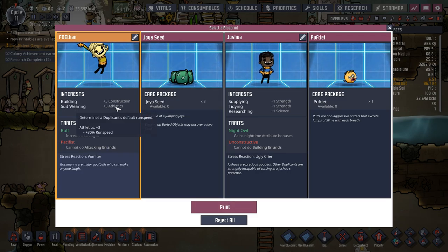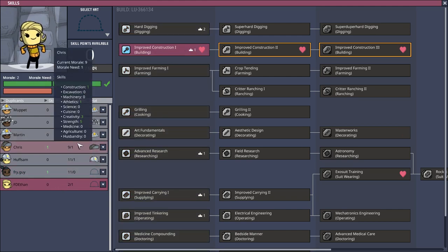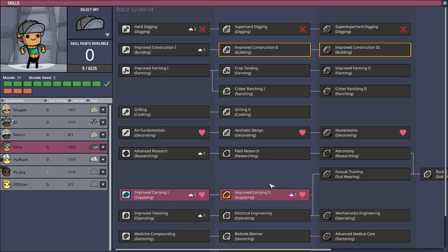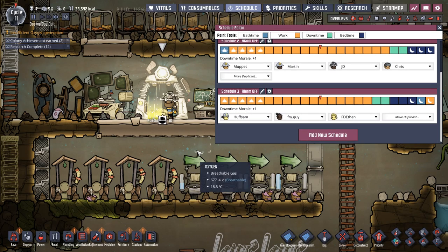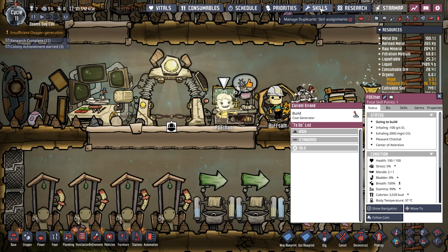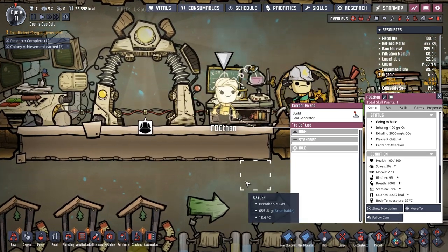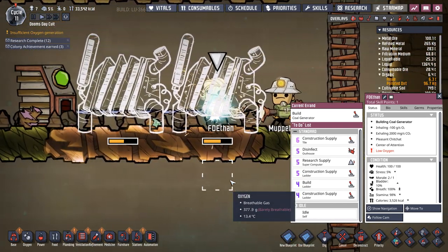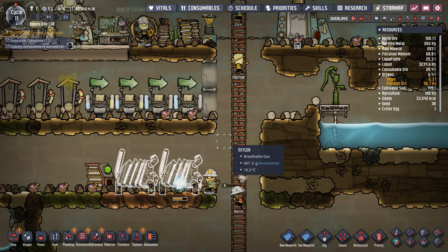You've got increased strength so you can carry an awful lot, and athletics so you can get up and running a lot faster. Very first thing we're gonna do is put Ethan on construction. Chris has got another skill point — he's gonna go into better carrying. So Ethan's going to go on construction and we'll put him on that schedule as well. Ethan's already happy to be here and with his skills he's even gonna have a starting hat.